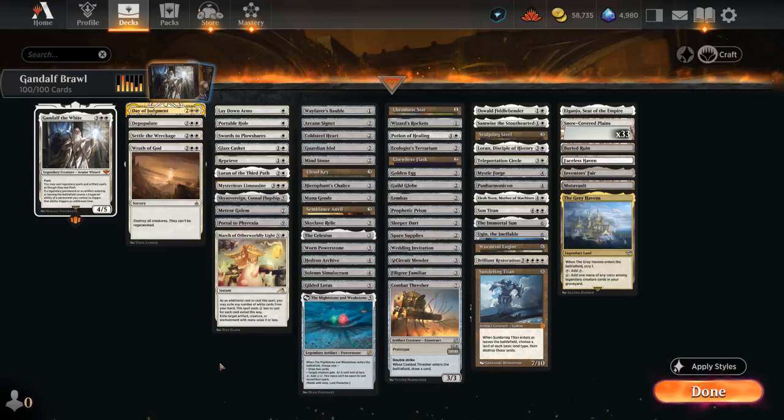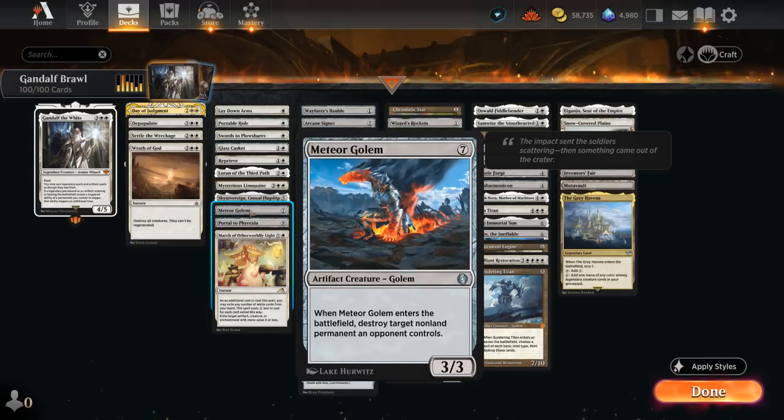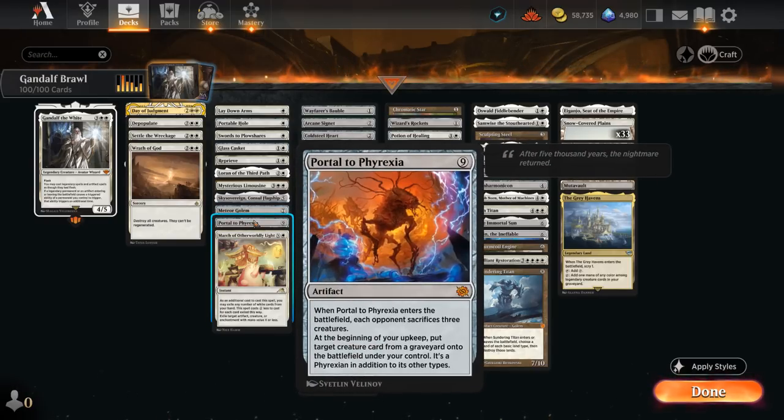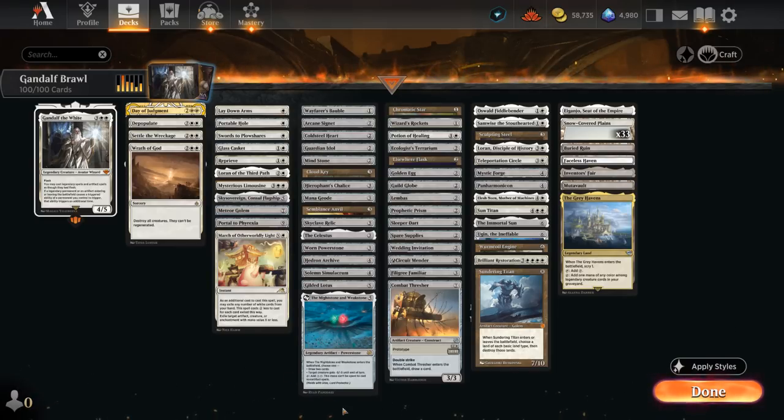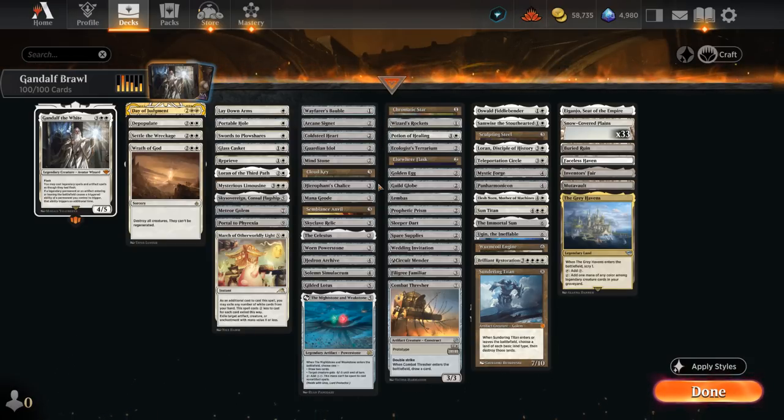We've got some interaction and spot removal, including cards like Sky Sovereign that can now deal 6 damage when it enters with Gandalf out. Meteor Golem can destroy 2 permanents, and Portal to Phyrexia is also quite exciting, making the opponent sacrifice 6 creatures with Gandalf on the battlefield. We've also got quite a few ramp cards, since we're trying to cast a relatively expensive commander, with plenty of ramp artifacts to help out.